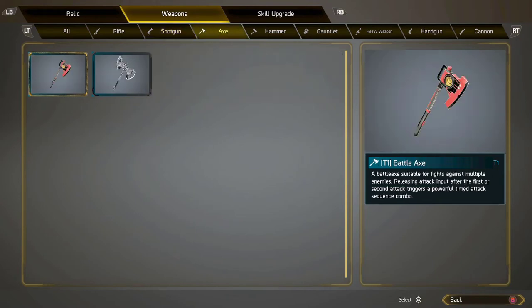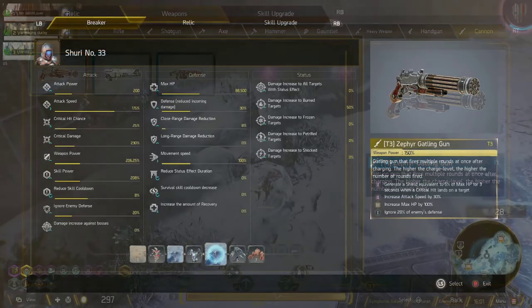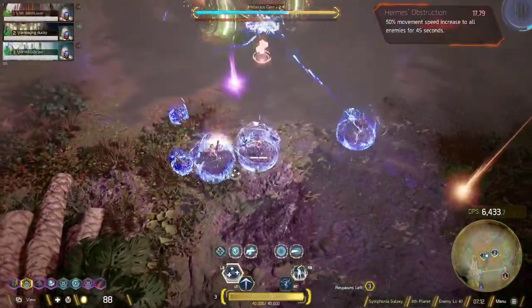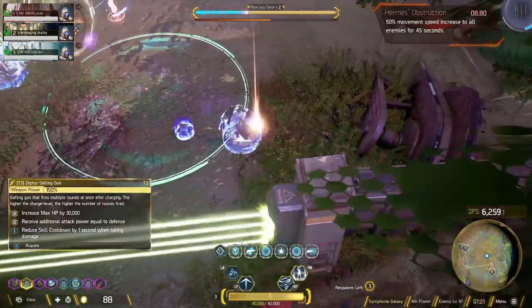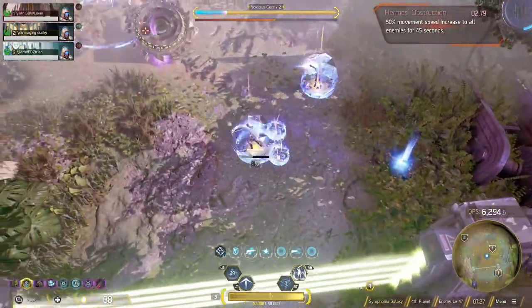Survivability is the name of the game, and that includes your weapon. For Shuri the weapon is going to be a cannon — specifically the Gatling gun, which is considered a cannon in this game. It's pretty good once you get used to it and you can deal a lot of damage. If you can find a tier 3 one that gives you shields and other benefits, you're good to go. You won't solo as easily as other characters, but you play an important role for your team.